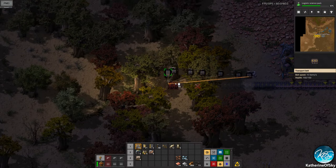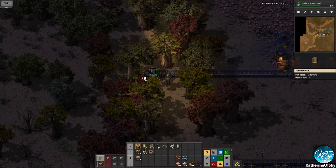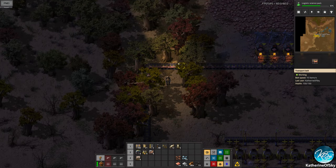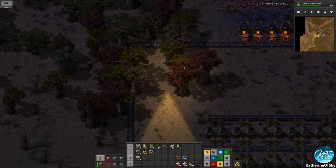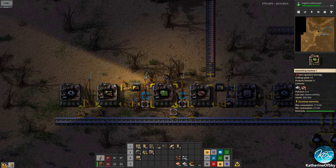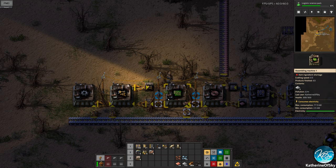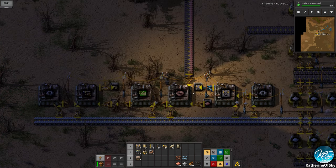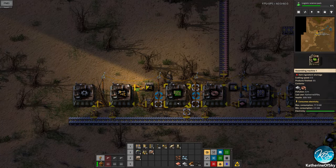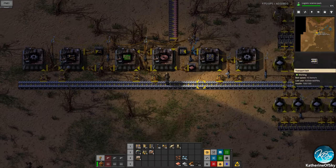I'm pressing shift and walking with WASD — that will allow your bots to get rid of trees. If you're playing without bots you're going to have to hand-mine all the trees, which is annoying. We are working pretty well here; we could speed this up by putting another inserter there — yep, that's going to be better.